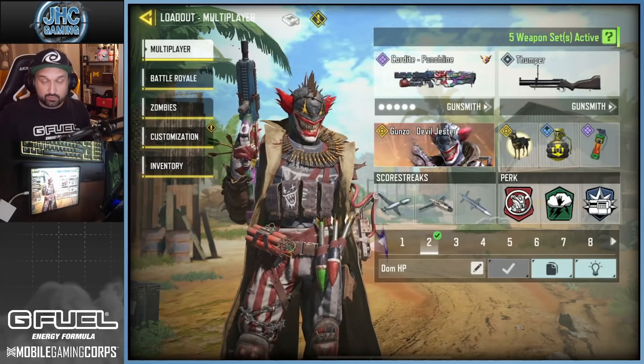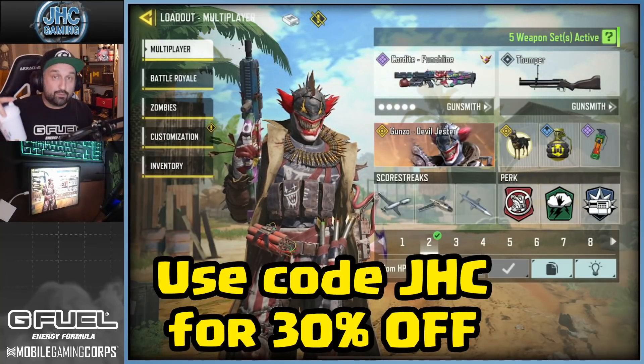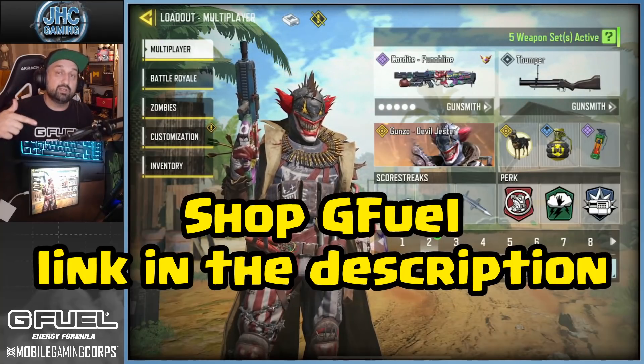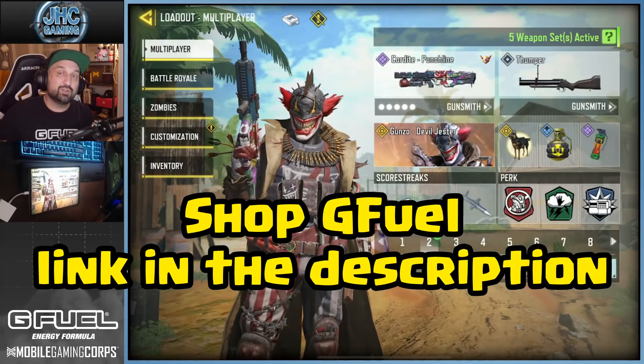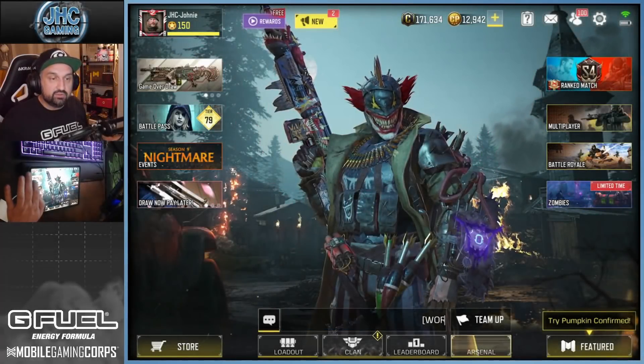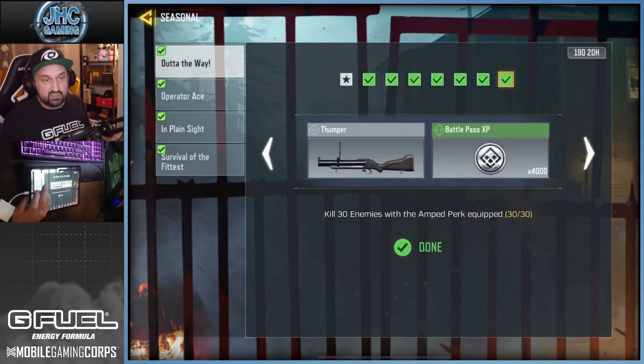Quick shout out to G Fuel — code JAC is 30% off all weekend, so it's time to restock. Check the link in the description, shop G Fuel and use code JHC at checkout. Now let's get into the tips. To unlock the new gun you gotta go to your events and seasonal challenges.